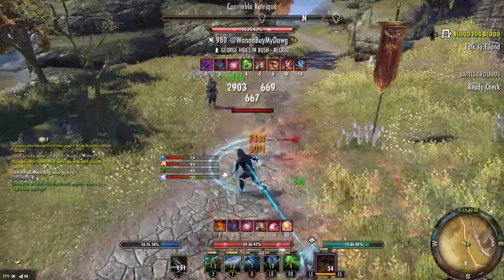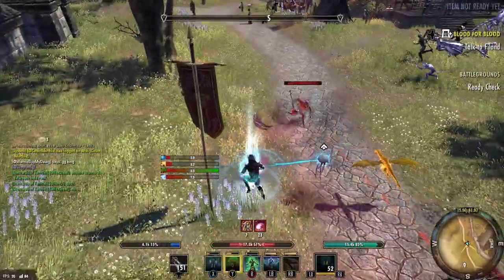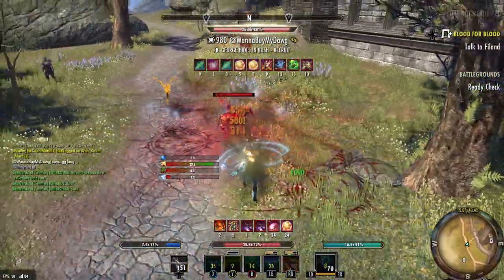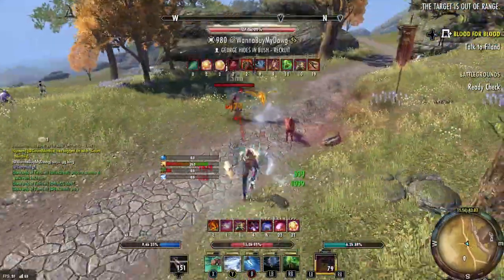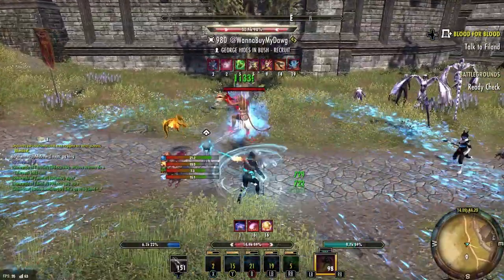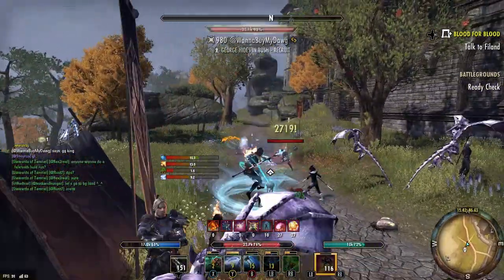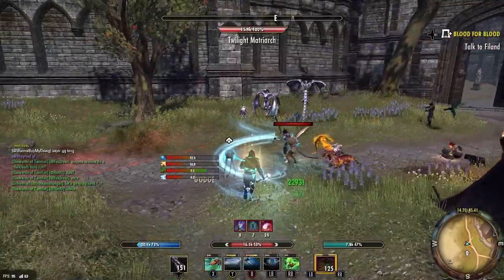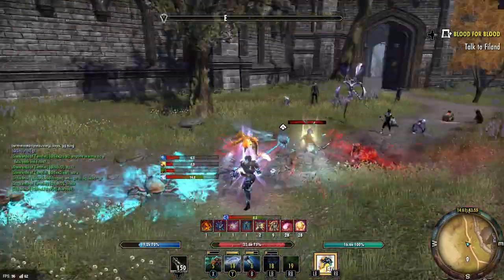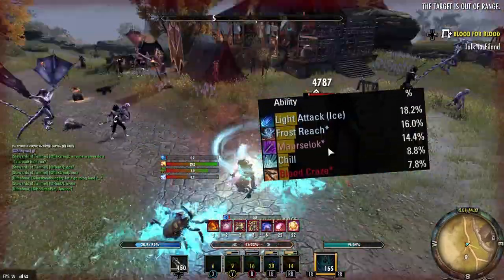One key component with the Warden that goes under the radar for a lot of people is how much damage the Chilled status effect actually does. I highly suggest you guys download Combat Metrics if you want to get better at dueling — it's a really nice add-on that shows how much your healing is, what spells are doing what damage, what damage you're receiving, and it'll also help you identify what set you're playing against. If you're doing your rotations correctly, the Chilled status effect is usually one of the top three most damaging abilities on the entire build.